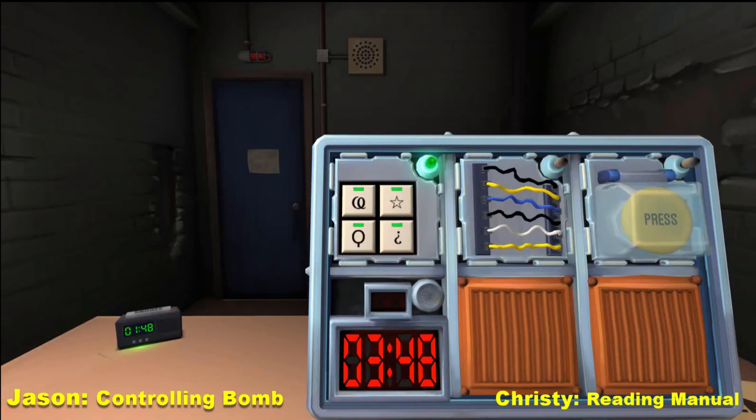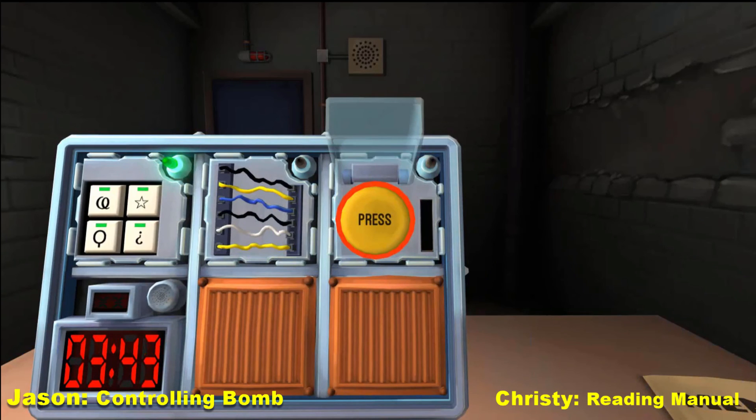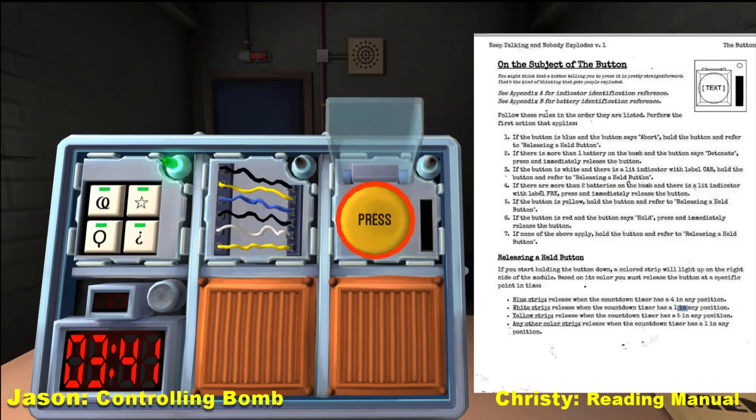The green light means that part is done. Go to a different part. What else do you see? Okay, just click the yellow button. There's a yellow button that says press. What does the button say on it? Press. And it's yellow. Does that have any significance to it? Yes.